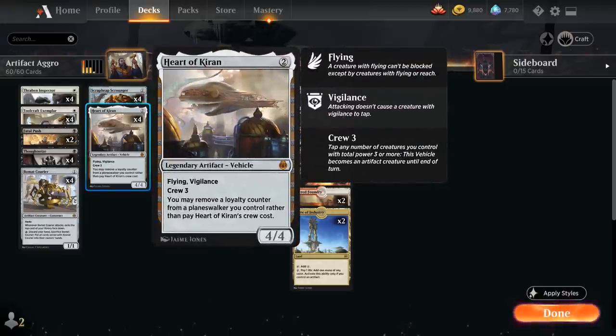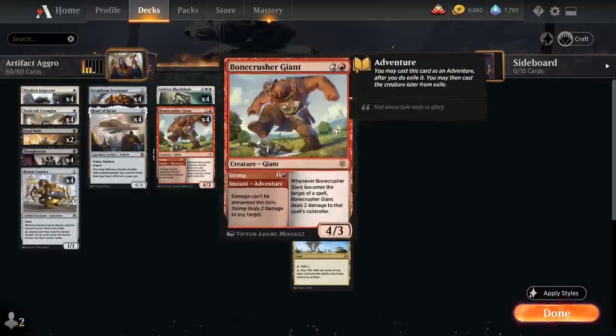Heart of Kiran is also very important in the deck — a two-mana legendary artifact vehicle. It's a 4/4 with flying and vigilance, so it gives us evasion, and the crew cost is three. We need to tap a total of three or more power to crew it, but we can also remove a loyalty counter from a planeswalker we control to crew Heart of Kiran instead of paying its crew cost — very synergistic with our two planeswalkers.